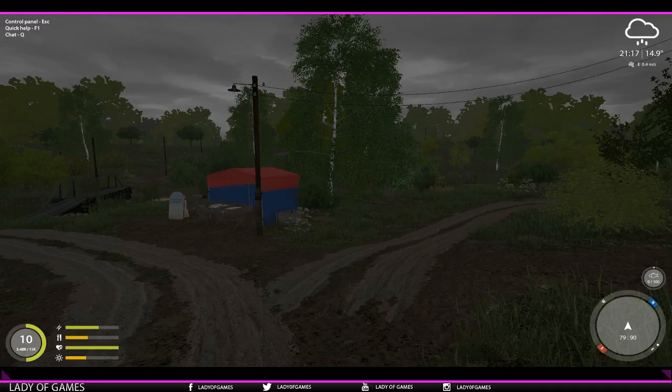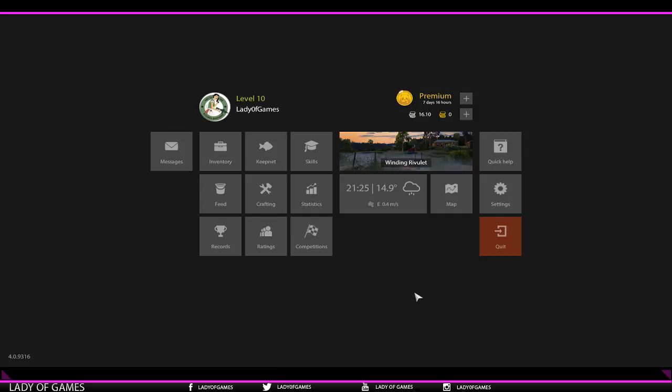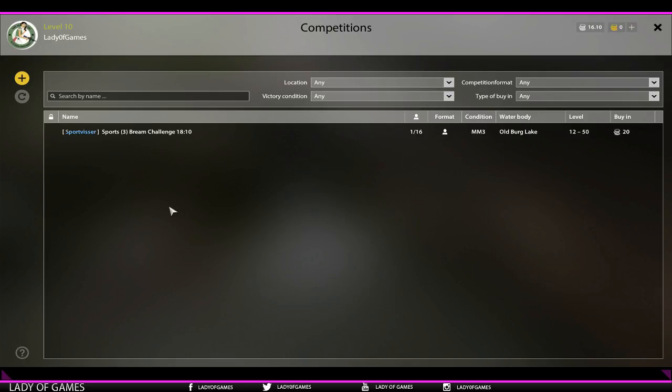Hey everyone, welcome to a new video about Russian Fishing 4. Today I'd like to talk about competitions - a new feature that we've recently added. It's in the first stage, so it's test running and test trialing, but you guys can already join in, and I must say I really love this feature. To go to competitions, press Escape, click Competitions, and here we go.